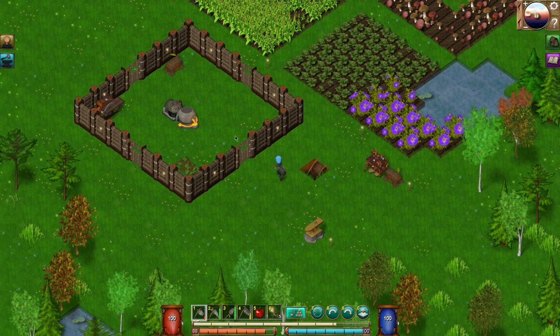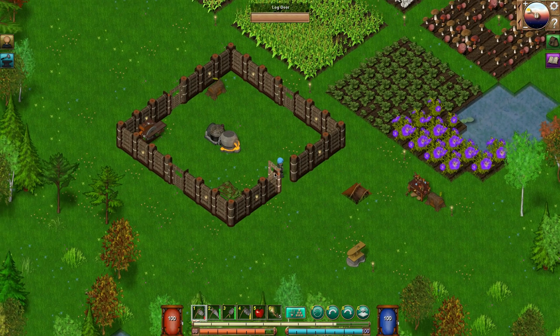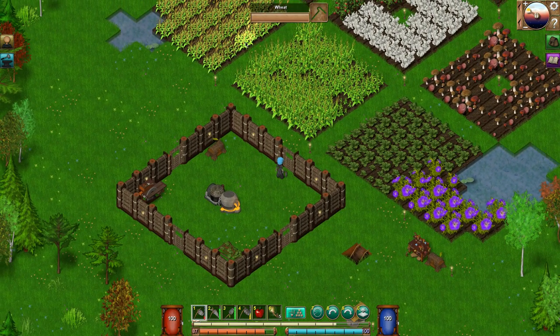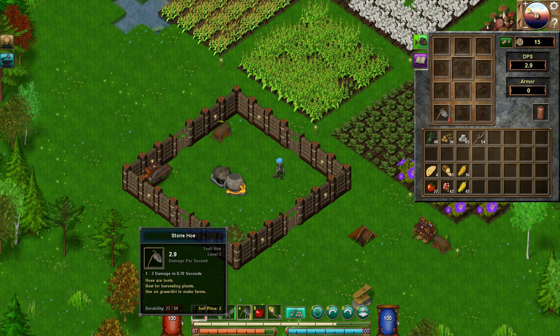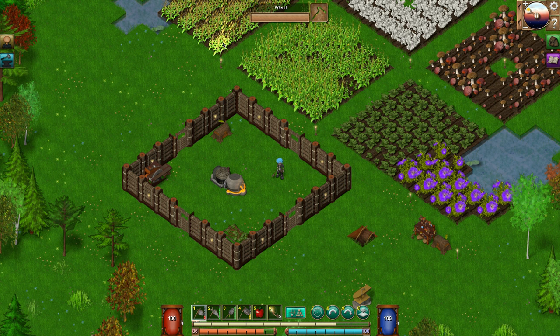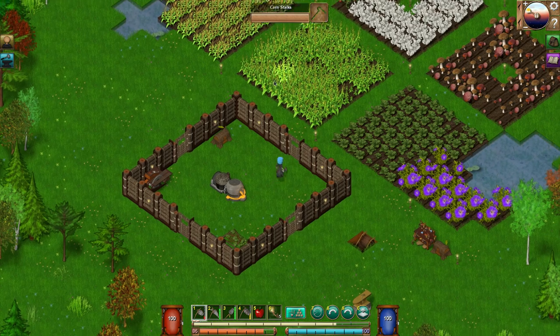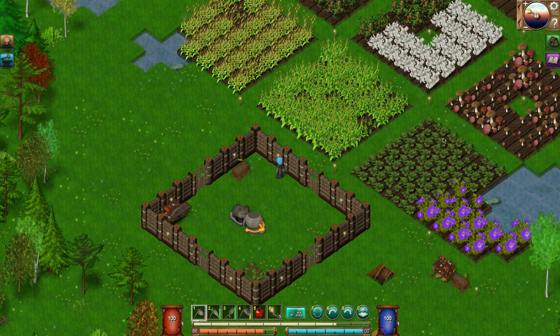This all kind of happened off-camera — the expansion of the farm. You go around, get the stone, create the stone hole, plow the land, and then put the torches in for light. Everything goes on from there.